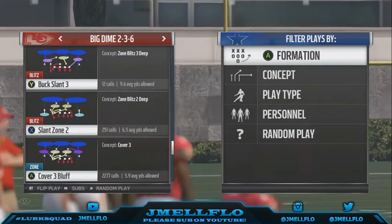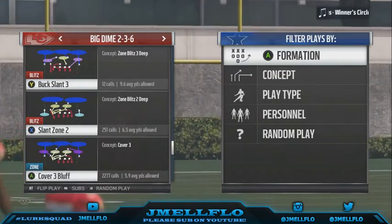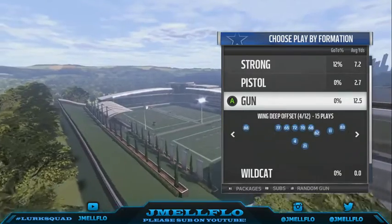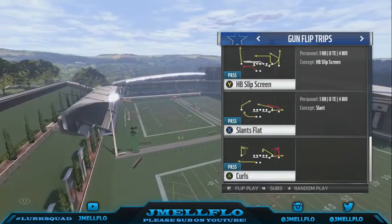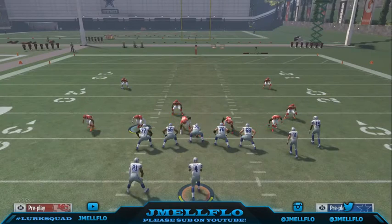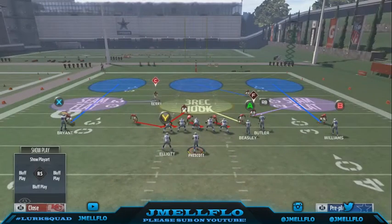What's good y'all. We're talking about the Buck Slant 3 out of the Big Down 236. It's the same setup as the Buck Slant 3 from the Nickel 245 — still comes in with the running back block sometimes, but it's still a blitz. I go to this play on like third and 15 or something. Same thing as the Nickel 245 but it's a different formation.